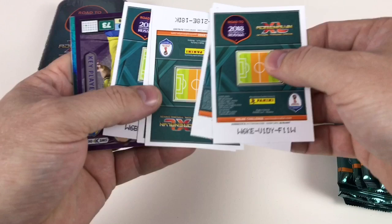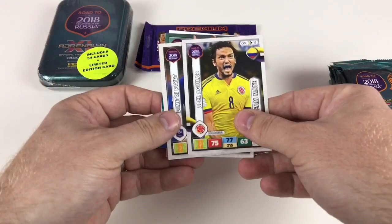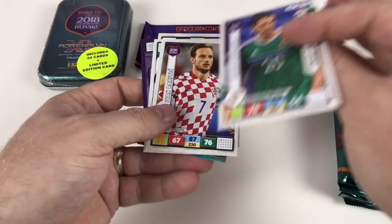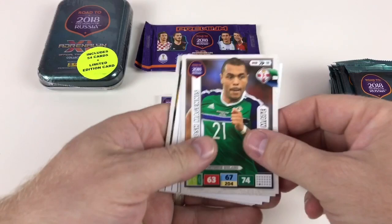So we've got Ivan Rakitic and Michael McGlinchey. I'm not going to call all these out — just going to go through them so you can see them. Andreas Grongvist — key player, that's cool — and a Stephen Davis fans favorite, then Eduardo Vargas and Craig Cathcart. Not bad for the first pack.